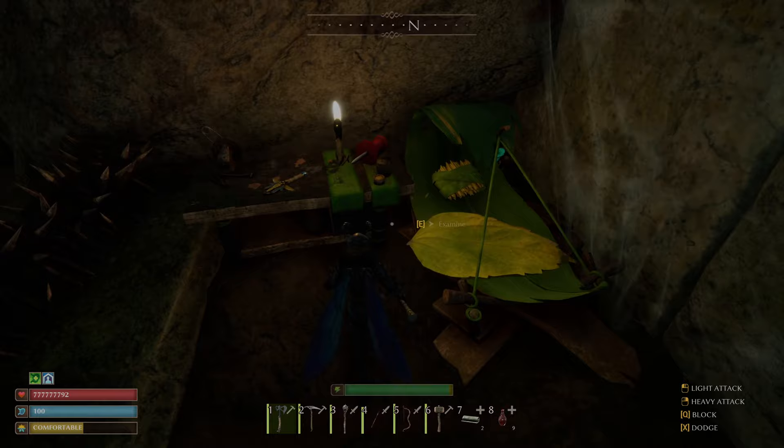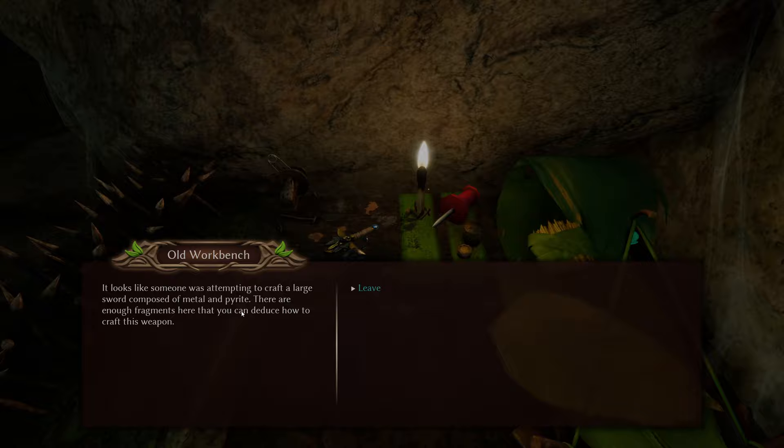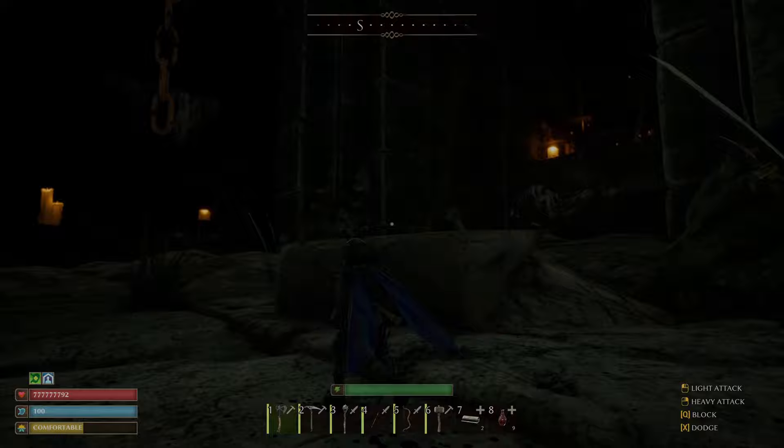In this little nook and cranny up here, hidden away, is an old workbench. Investigate it and you will unlock the recipe to craft the pyrite axe and maybe even the sword.